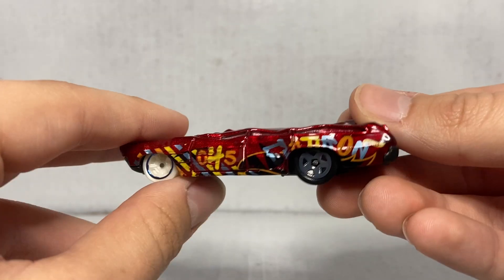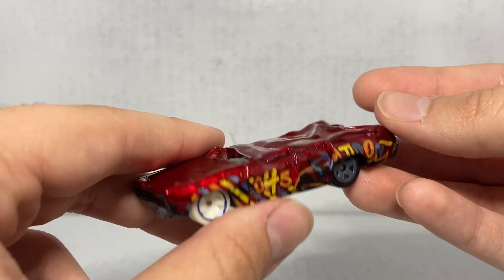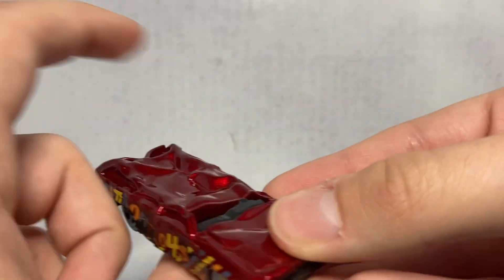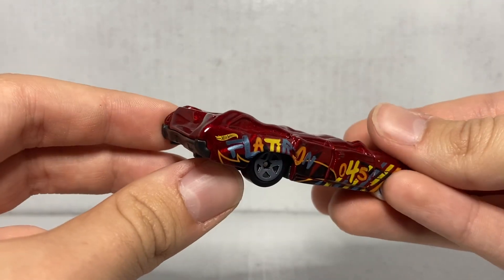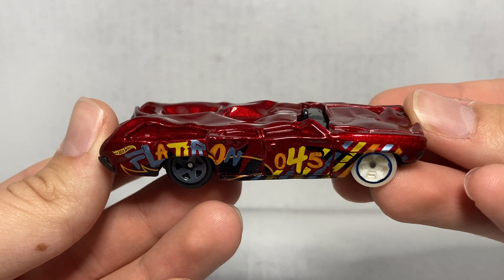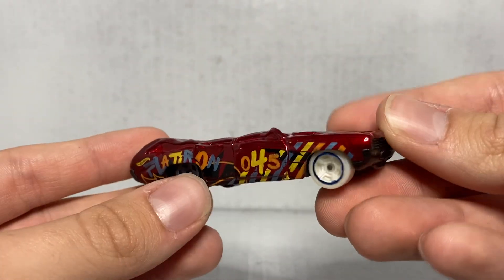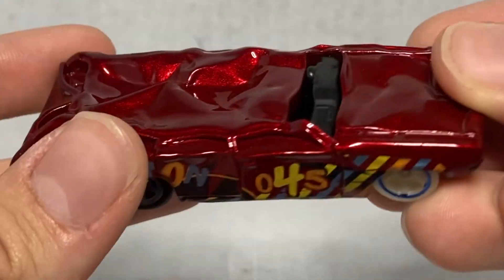Usually with Demolition Derby die-cast, one side will look one way and the other side will look another way — because that's realistic to the real cars. They don't try to make it look like an actual race car; they try to make it look like graffiti on wheels. When you're doing an event all about causing as much destruction as possible, you want your vehicle to look like trash, because that's what it's going to be when you're done. Anyway, that is Flatiron. I'm probably going to use this in a Demolition Derby video, but it'll definitely make its way into a Monster Jam video since it was made as a crush car.